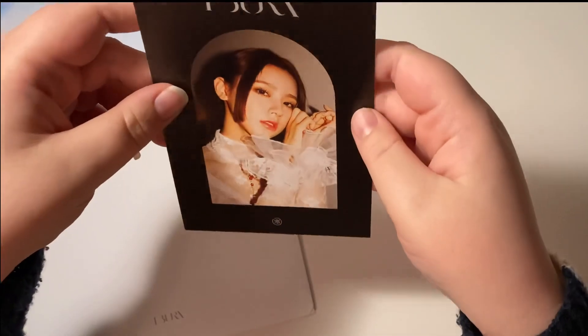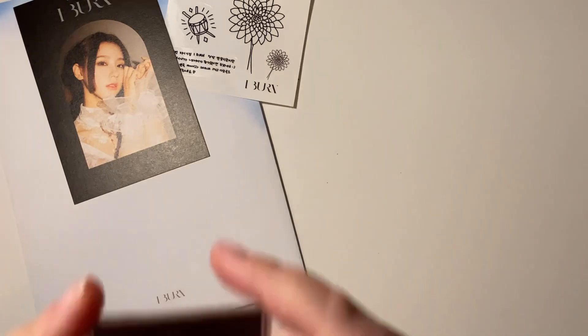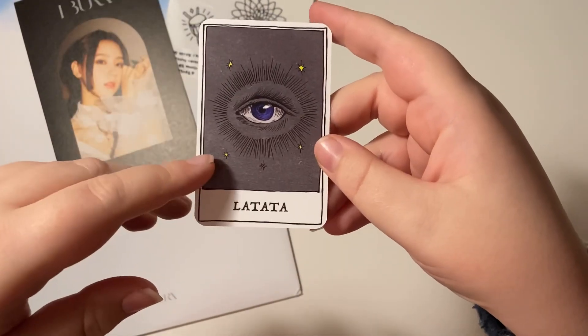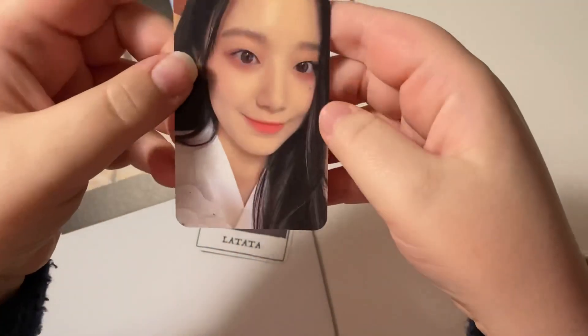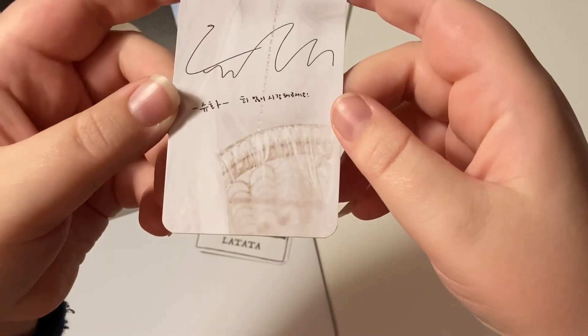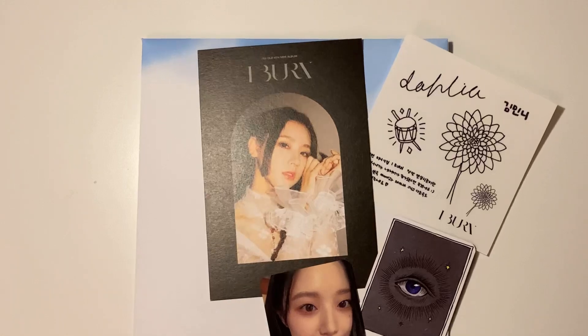She looks absolutely gorgeous. You get two photo card slots — one of them is not actually a standard photo card. It looks like it has all their songs and a drawing, so it is a random member, and I have Mini's. For the last thing, the photo card, I pulled Shuhua. This is actually really exciting because I don't pull her that often — I did pull her in 'Dumdi Dumdi' but had never pulled her before that. The backs of these cards are absolutely beautiful; I would love to collect the full set.